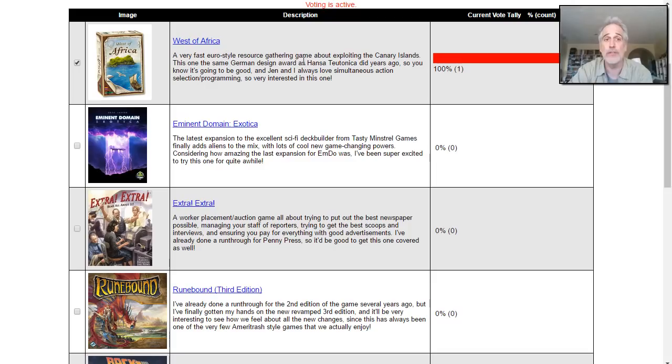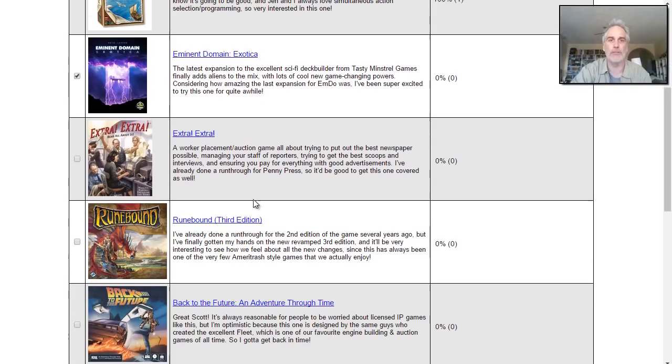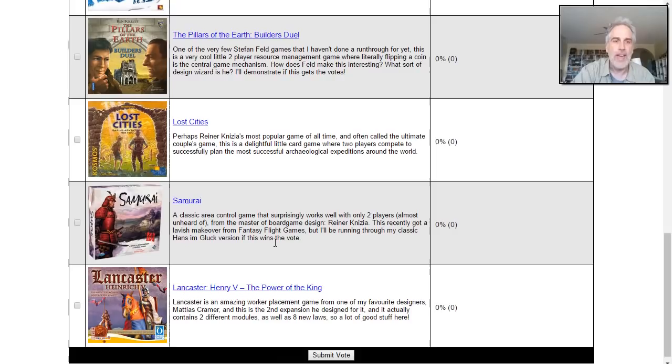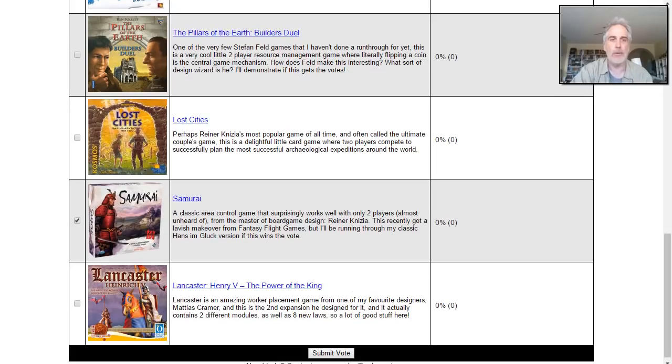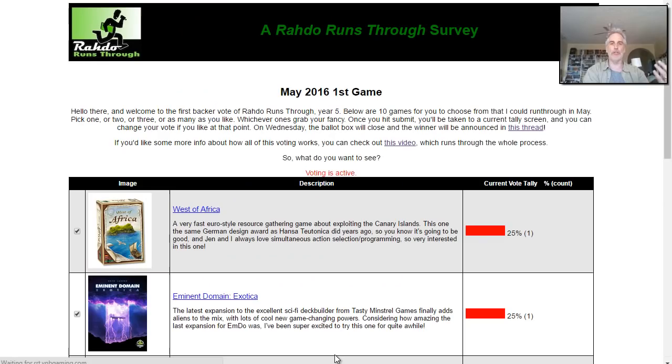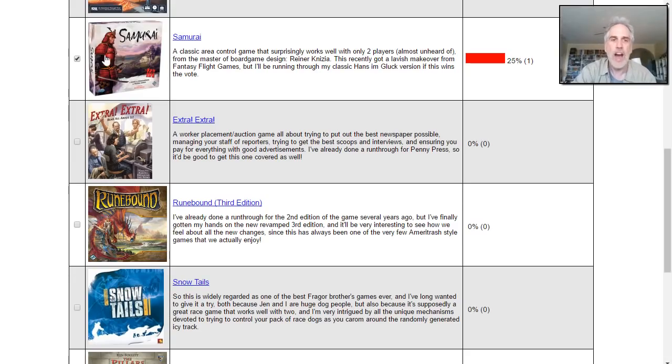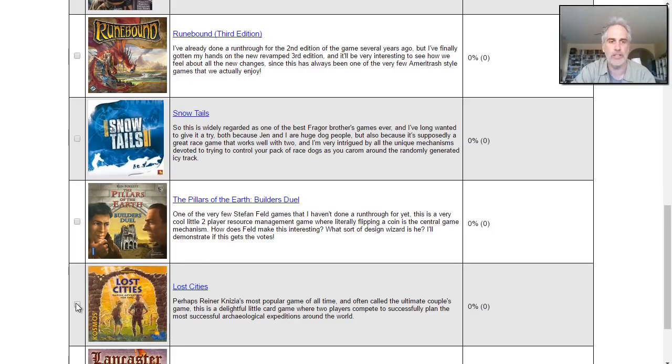You can see I've already voted for West of Africa, because I vote in this thing too. I could vote for Eminent Domain Exotica, Back to the Future and Adventure Through Time, and Samurai. I'll submit my vote, and now those four games are in a four-way tie. You can change your vote — if other people have voted and put something else higher, you could say 'to heck with Samurai, I want Lost Cities instead.'